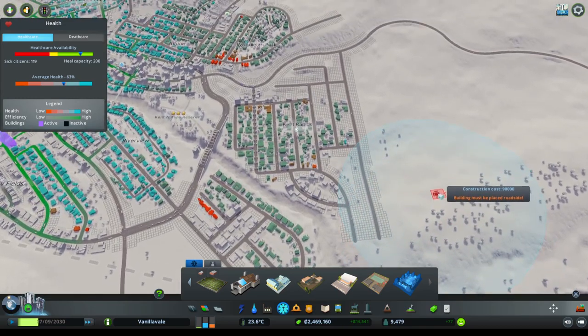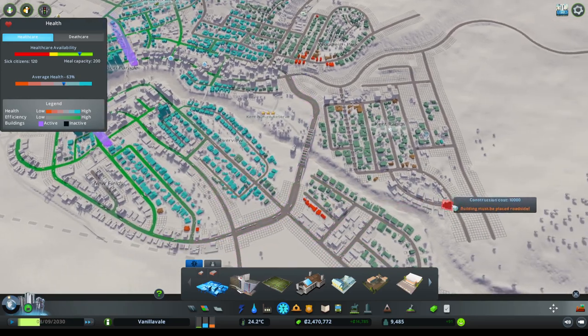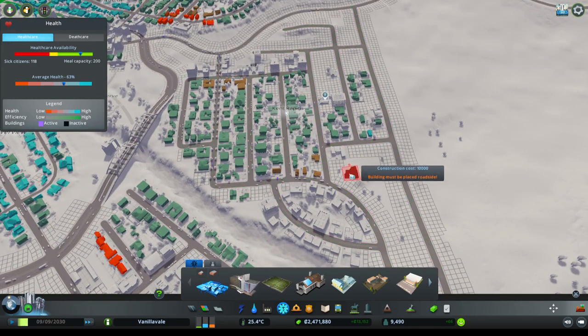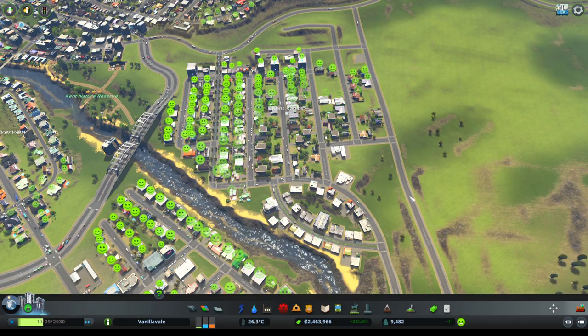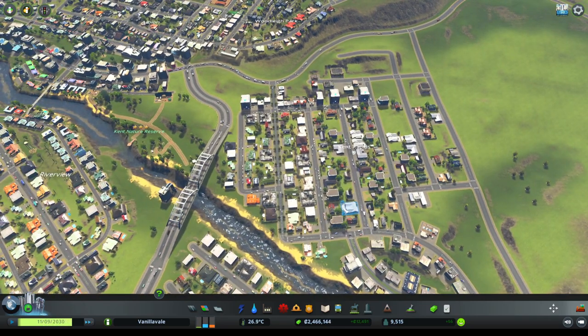Let's have a look at how our medical looks. We don't have a clinic out on this side, so I'm pretty tempted to do a little something — maybe on this road here we'll do a clinic over there to get everybody pretty happy. Now what we also need to do is continue our expansion of bus lines, so we'll do that.